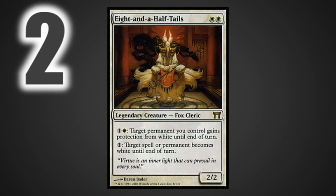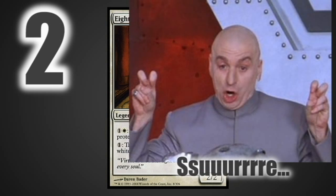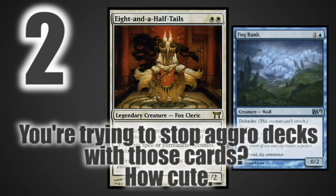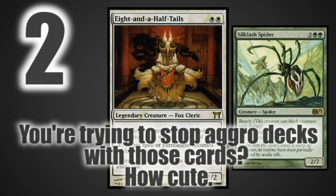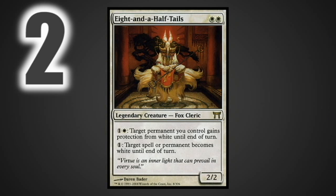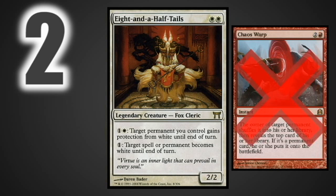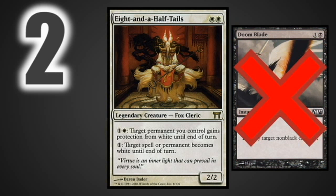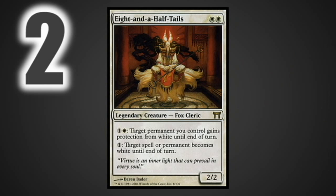At number two we have Eight-and-a-Half-Tails, and I promise it's not at number two just because it's my general and I have a lot of bias toward it. It's actually because it does pretty much everything you need: it can help get creatures through in combat by giving all your creatures protection from white and making all their creatures white, so either Eight-and-a-Half-Tails or a bunch of other creatures get through. It can protect your permanents, stop spot removal, and if you have the mana it can do pretty much anything you'd want, especially in a wide deck.